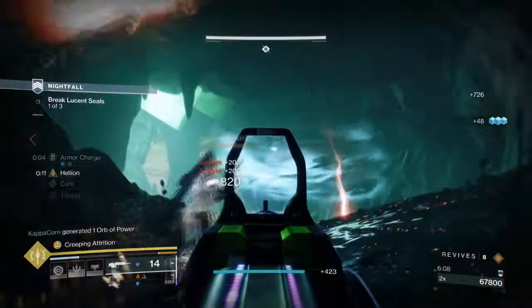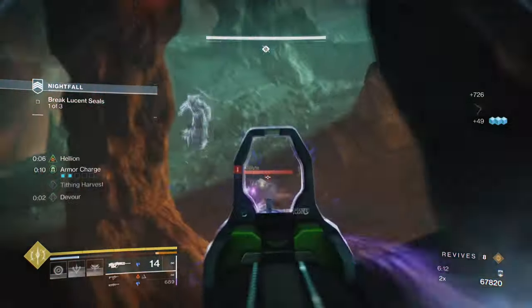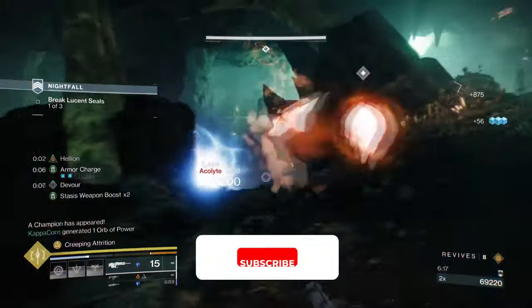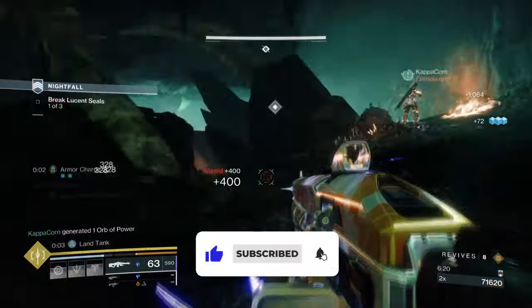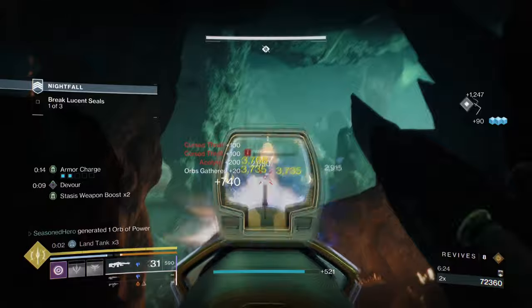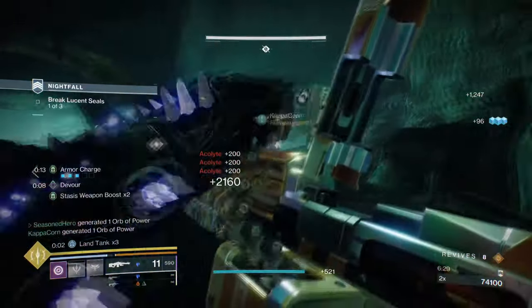This is one of the easiest prismatic builds available that actually makes full use of Winter's Wrath subclass, and can also be useful as support if you choose to do so. Starting with the general aim of the build, our goal is to make sure our super is easily achievable at a moment's notice and to combine the usage of prismatic and stasis in conjunction with each other as often as possible.